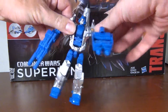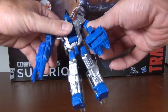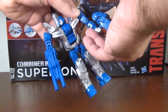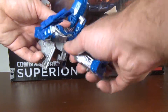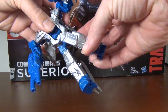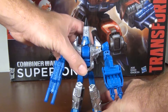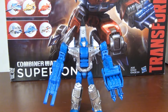Articulation: you've got the standard ball-jointed head, ball-jointed shoulders, and a hinge that doesn't do much good — just for transformation. You've got bicep swivel, hinged elbow — a little loose at the elbow unfortunately — a waist, ball-jointed hips, knee bend almost 90 degrees, and a thigh swivel. Nice range of motion overall. I think he turned out well, and articulation is the same as the Combiner Wars figures.